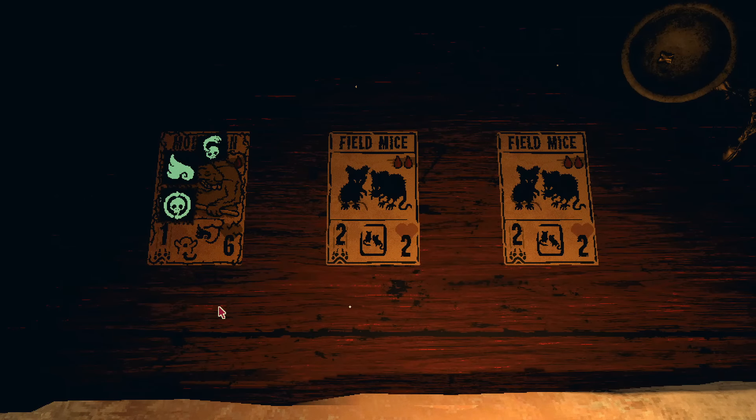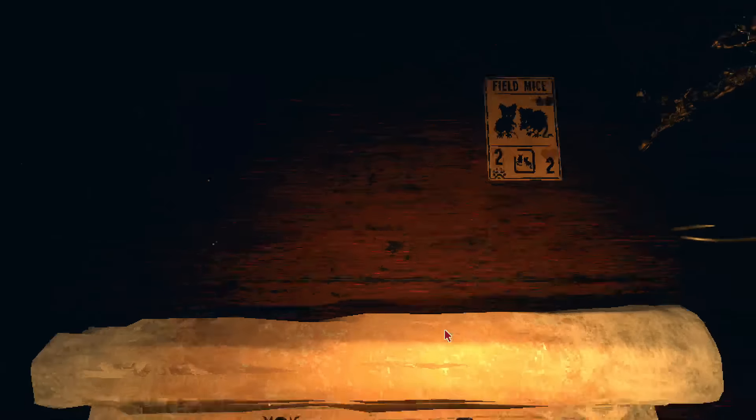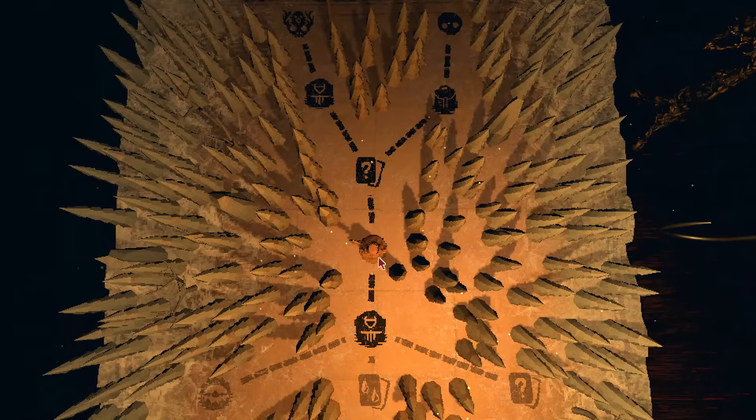To do this, you'll need a card with one attack and all of the following sigils: Airborne, Mighty Leap, Burrower, Corpse Eater, and of course, Unkillable.